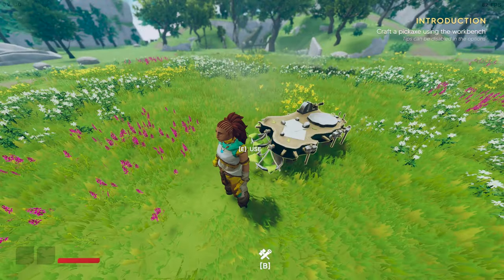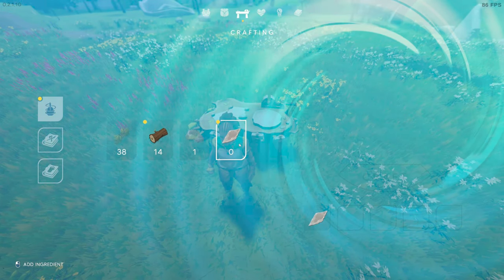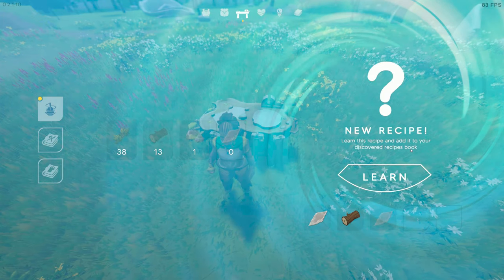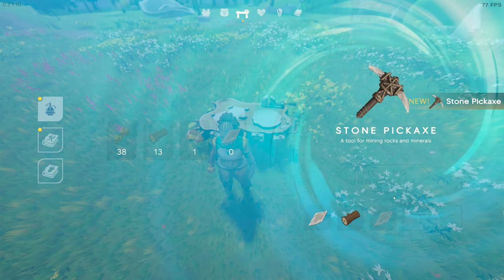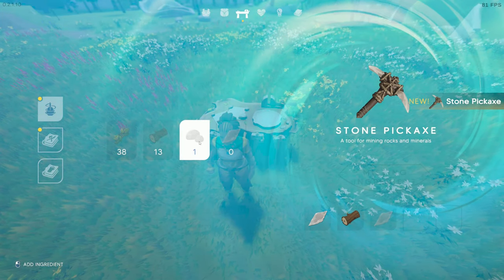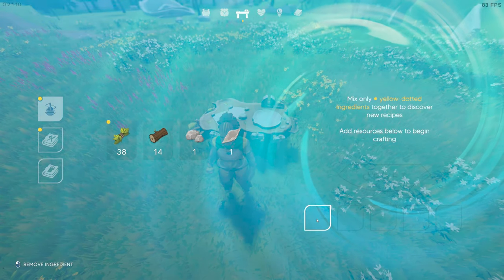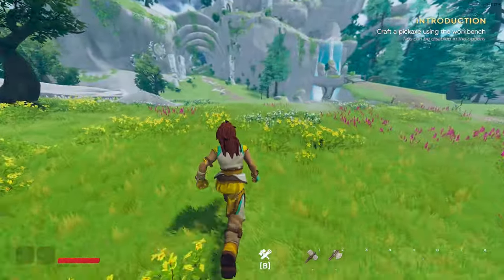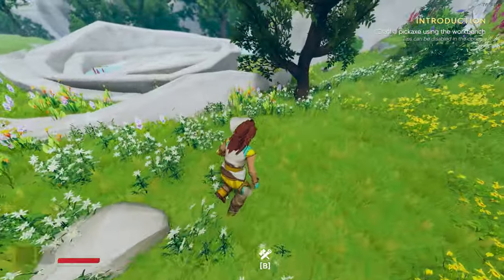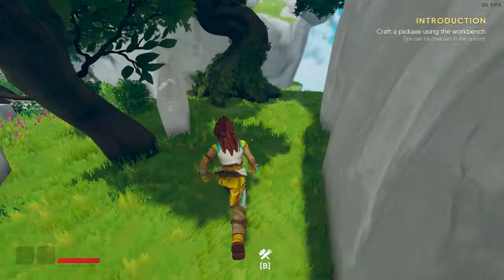Next task: grab a pickaxe using the workbench. Two sharp stones make a pickaxe, so we need to find more stone. Let's go find some. This game has a very light feel with the cartoon style.